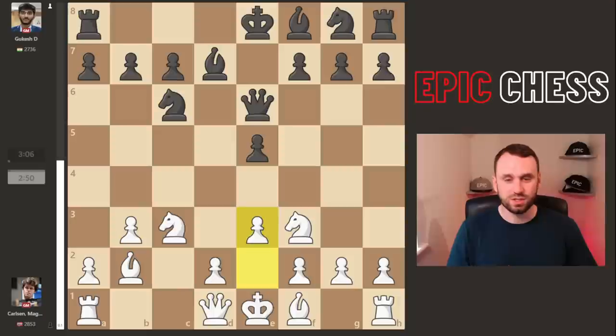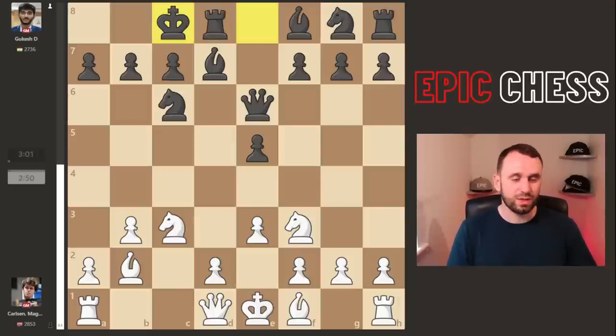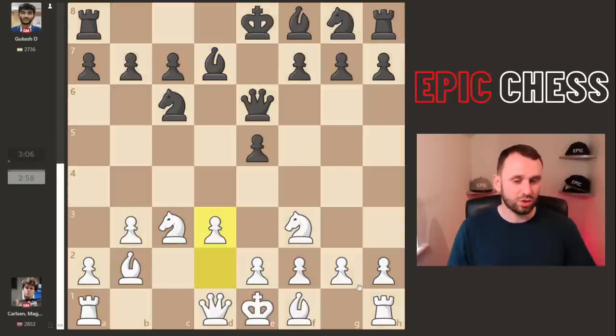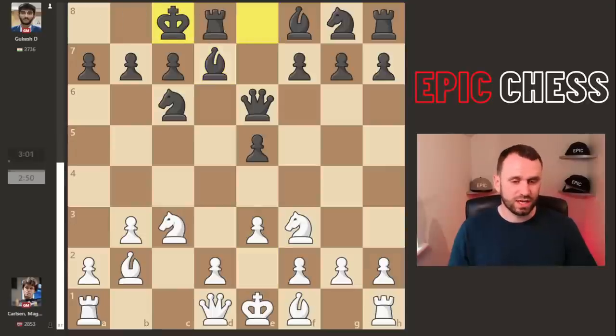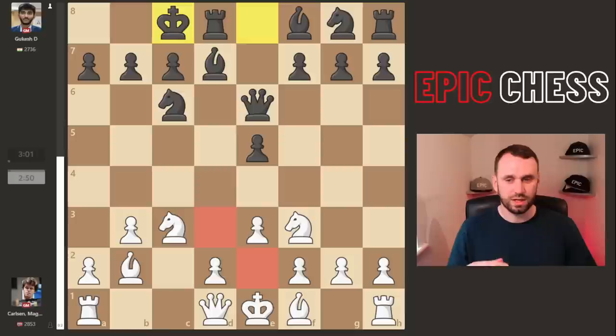Aggressive intentions as we'll see, because e3 from Magnus and castles queenside. This e3 move is already kind of interesting because going back you could go d3, g3, Bg2, Qc2, Rc1, a3, or castle kingside — all that kind of solid standard stuff. But Magnus wants to shake it up, creating this kind of Swiss cheese holes around the king structure.